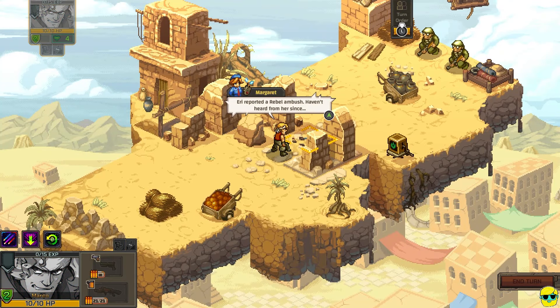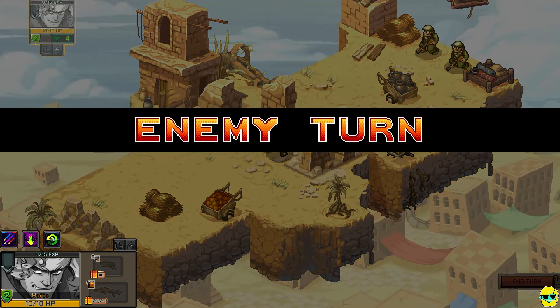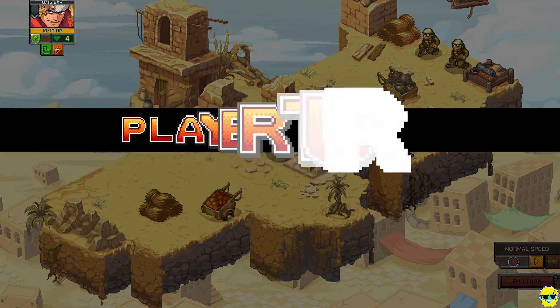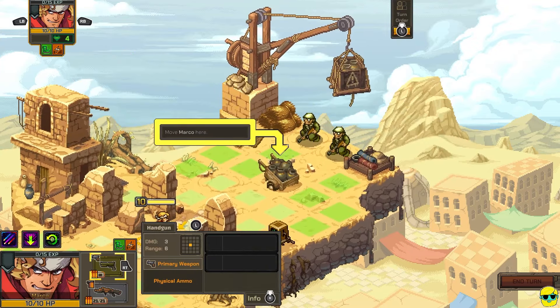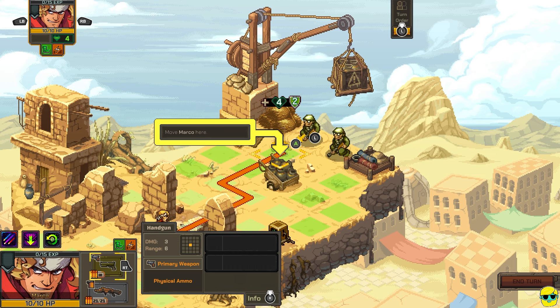Area reported a rebel ambush — haven't heard from her since. Hold Y to end your turn. Alright, I'm wide open. Luckily they didn't attack — thank goodness. Select Marco. Move Marco here — right up in their face, huh? Let's do it.